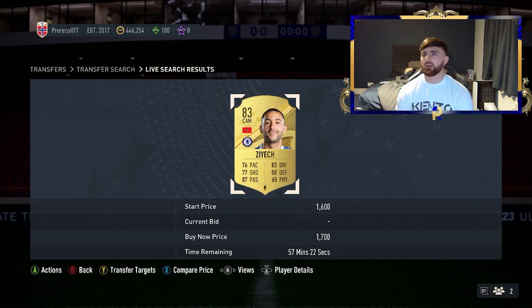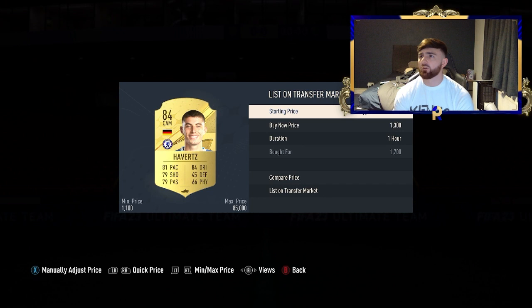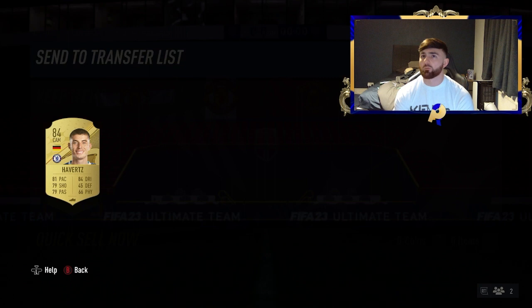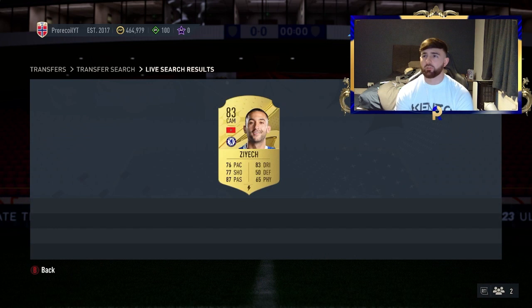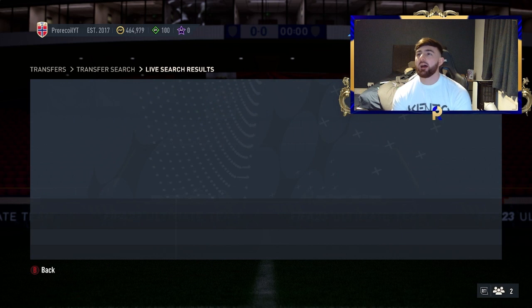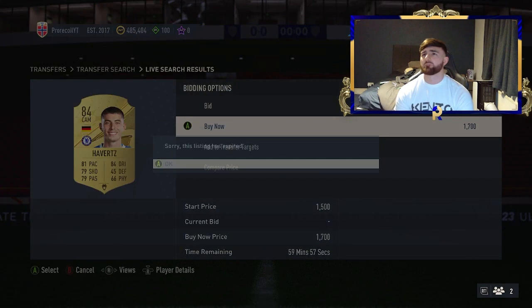Havertz goes for about 2.3K, so we'll pop them up for 2.3K and go for some snipes. We've got another Havertz and something has sold, which is great. I'm assuming that's one of our Donnarumas. We'll do a 10-second countdown, but we missed both of them. Let's go check what we actually just sold — things seem to be selling quite well. Both the Navas have sold already, so that is a big win! I'll see you guys in the next one.